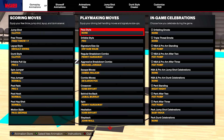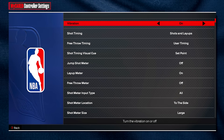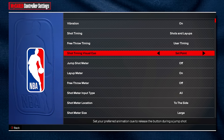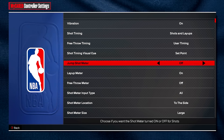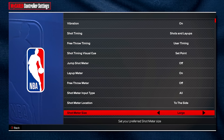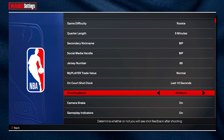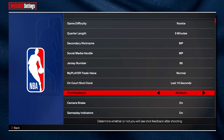Make sure you guys copy these playmaking moves if you like how I dribble. Now it is time for the best settings. Vibration is personal preference, but I like mine on — I get a better feel of the ball. Shot timing: shots and layups. Free throw timing: user timing. Shot timing visual cue: set point — personal preference. Turn off the shot meter so you guys get a bigger green window by 20%. Layup meter can stay on. Shot meter location to the side, shot meter size large if you do use it. Turn on shot feedback for all shots so if you miss, you can tell if you're shooting slightly early or slightly late.